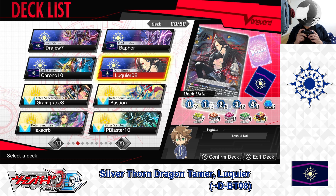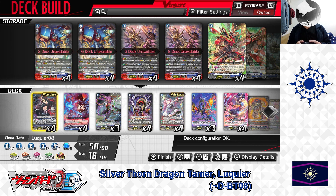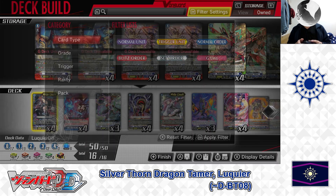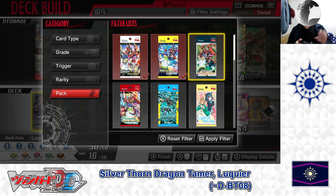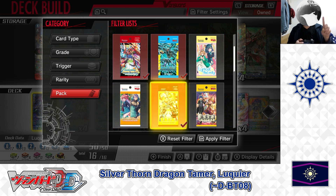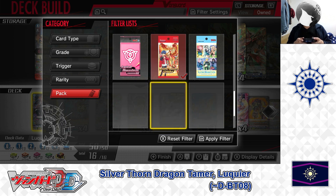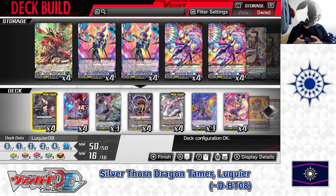Let's get started. Pressing the Deck, selecting Edit Deck. Here we are in the Edit Deck menu. Going to Filter Settings and to Pack, Show Only Cards From: D Booster 1 through D Booster 8, including Festival Collections 2021 and 2022, Pearl Pack number 1, and Minerva Rising. Applying Filter — filters applied.